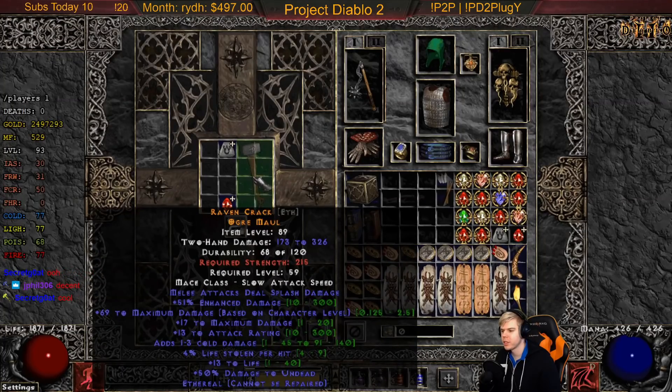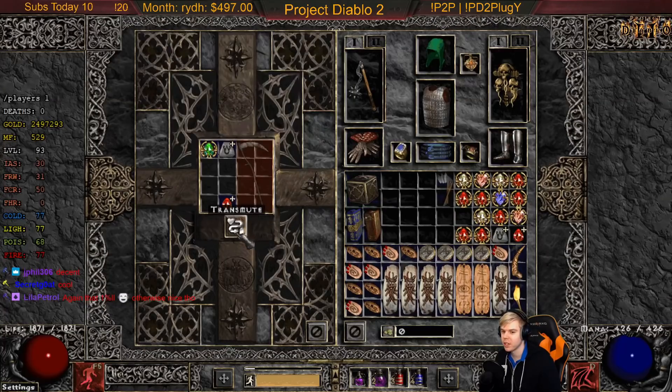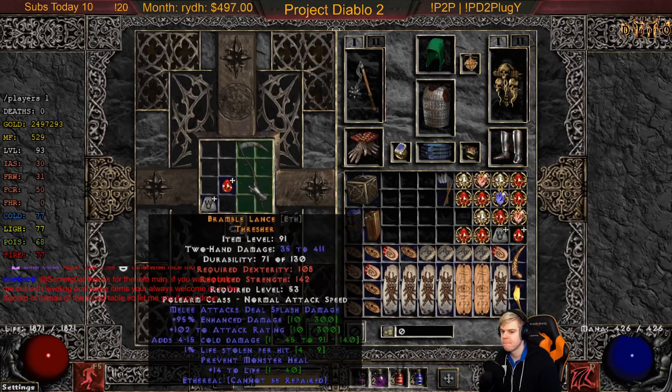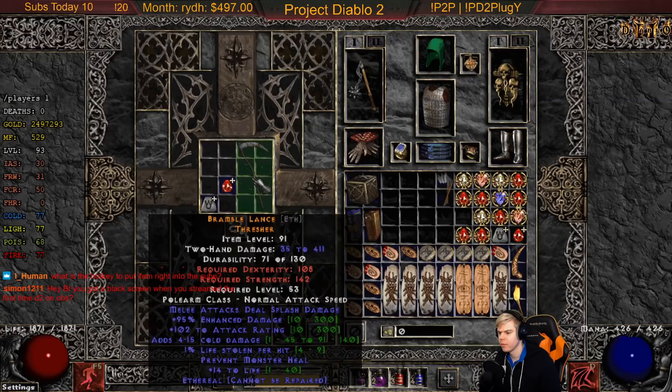Maximum damage, maximum damage, 326 damage — without much ED. If this had rolled ED because it has a max damage roll on there, oh my goodness — two max damage rolls, more ED would have been insane damage. One life leech — the thing is with one life leech, it's actually not that big a deal because if you're doing enough damage, one life leech is just enough to keep you going.